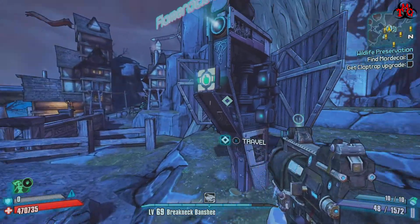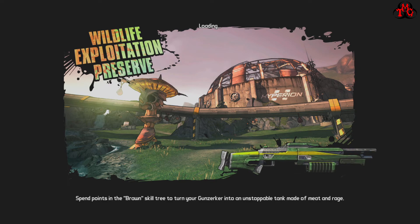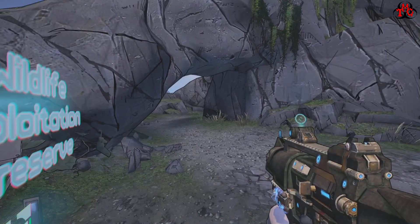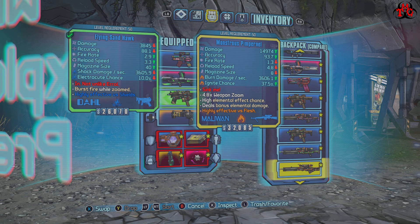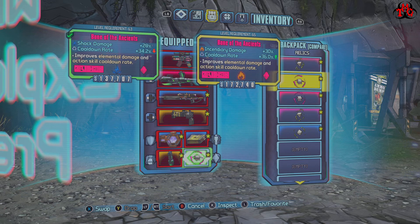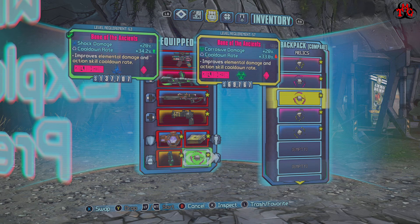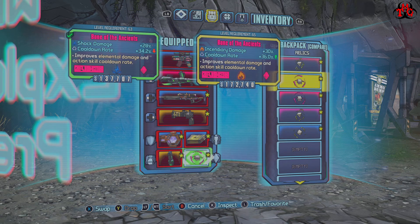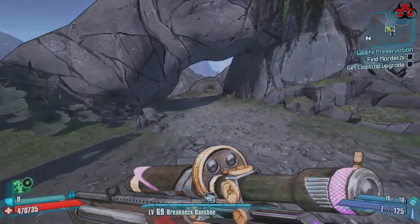Back to the main story. Tough decision — I actually think slag would be the better option here because we do have a mixture of flesh and armor. Yeah, you've got a faster cooldown. We're going to keep this setup for now and just run through to Mordecai.